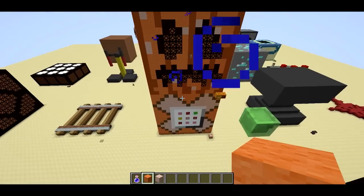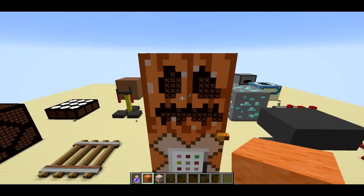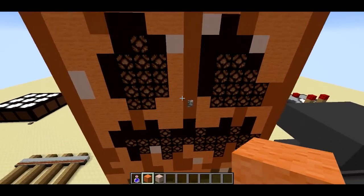There you go — that's Mega Blocks Episode 6: Command Block, Pumpkin, Jack-O-Lantern. That's about it. Thanks for watching.